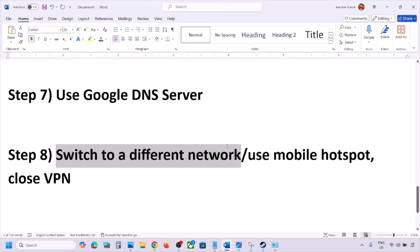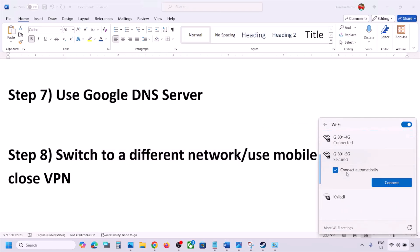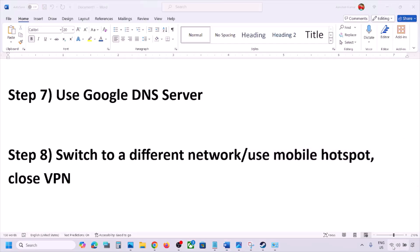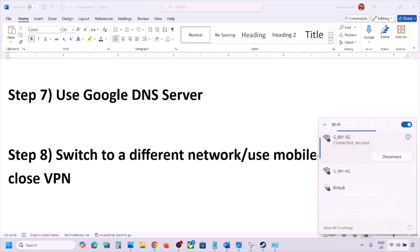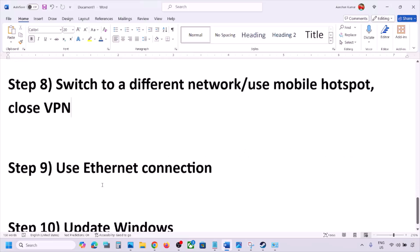The next step is to switch to a different network. If you have another network available, connect to it and check. You can also switch to a mobile hotspot — turn on mobile data on your phone, enable the hotspot, and connect your PC to it. If you are using a VPN, close it and then check.